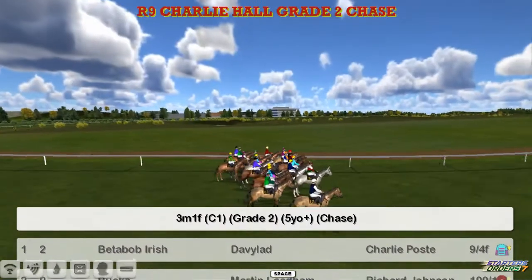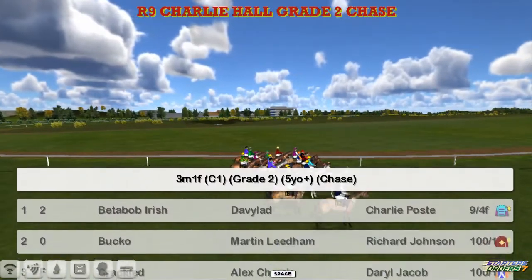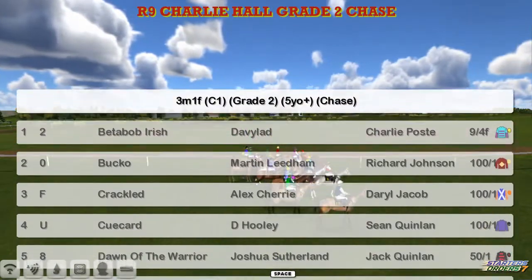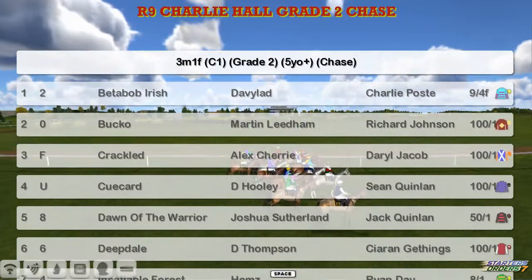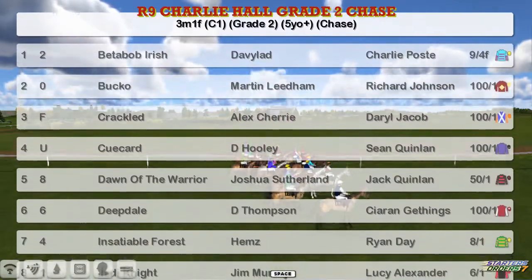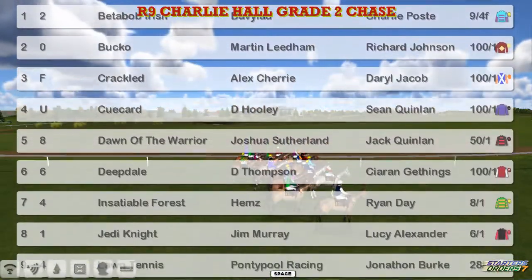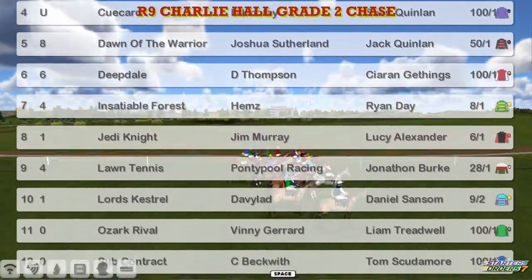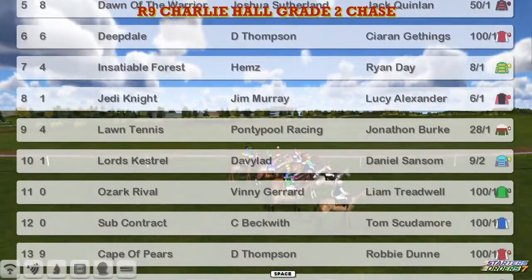The Charlie Hall Chase is an early season Gold Cup pointer. It's a Grade 2, 3-1 for the tournament. The top one is Benabob Irish for David Robertson. Bucco, Martin Lidham. Crackled Alex Cherry. Cue Card, David Hooley. Dawn of the Warrior, Joshua Southern. Deepdale, Darren Thompson. Insatiable Forest for Craig Allen. Jedi Knight, winner last week, for Jim Murray. Lawn Tennis for Grand Clisabuck.